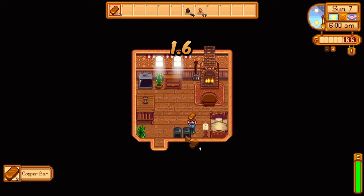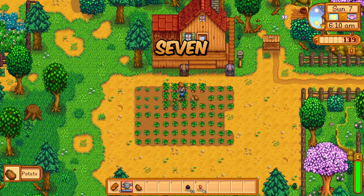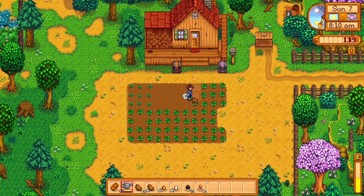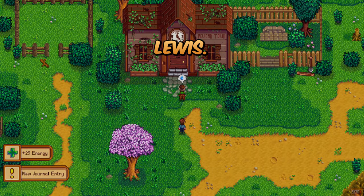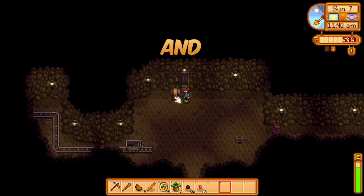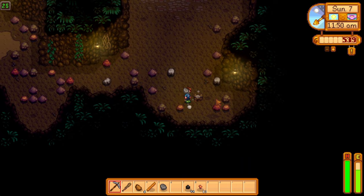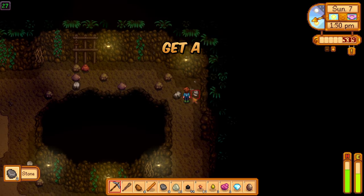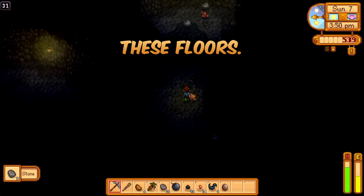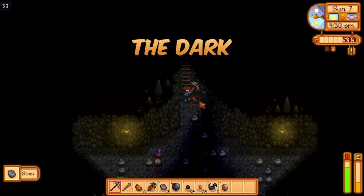Welcome to Spring Day 7 and our first little potato harvest. I don't have time for you, Mayor Lewis. Buy some parsnip seeds to replace the potato spot, and off to the mines we go. Of course, we instantly get a monster floor — luckily we've got a club. We're flying through these floors, but now it's the worst part of the mines: the dark floors.